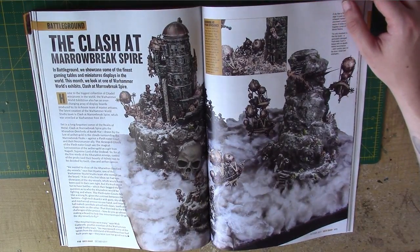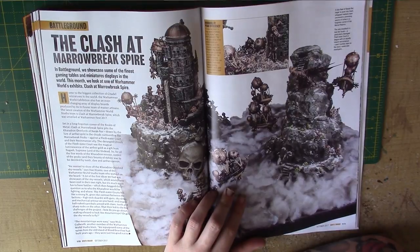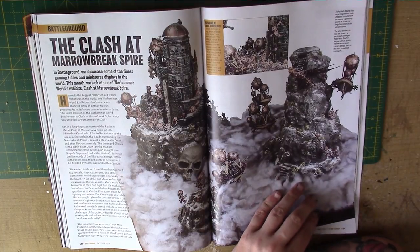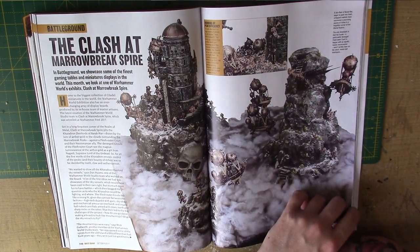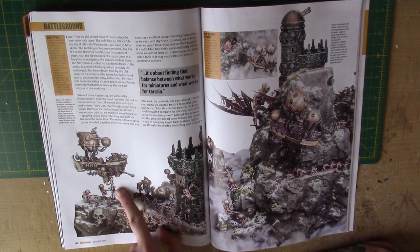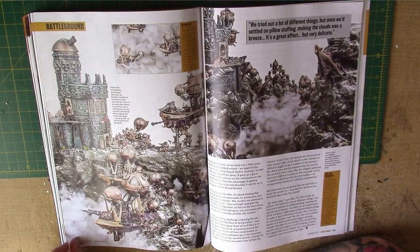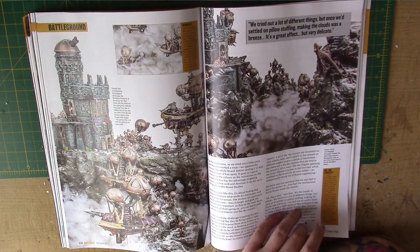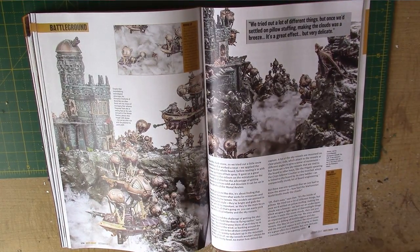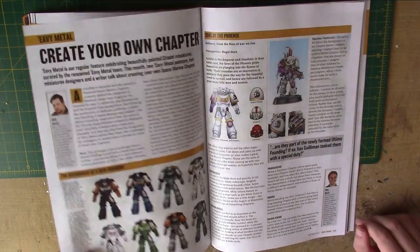We have Battleground, showing off a gaming table — this is one of the ones at Warhammer World. Just amazing. We were talking just yesterday actually about maybe converting something up as a base for one of the sky ships, like a mountain or something, because they just don't stay on their flying bases very well. No idea how that one's kept up by the ladder — one can only assume they've photoshopped out a big support stand. And they use pillow stuffing for the clouds — that's actually exactly the same thing as what we used in our battle report with the Kharadron Overlords a while ago.